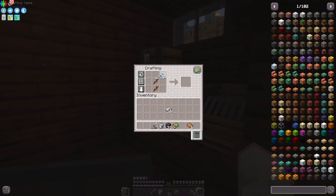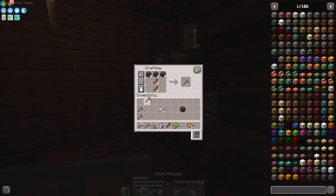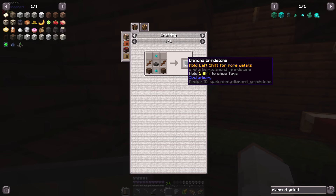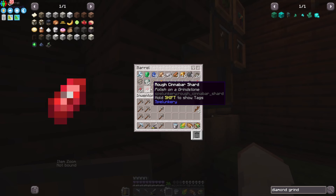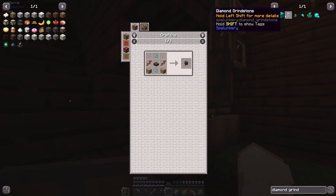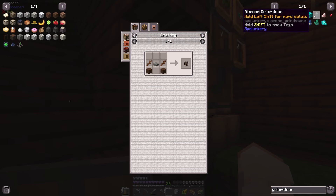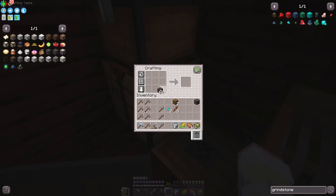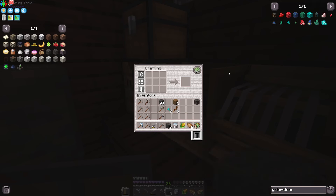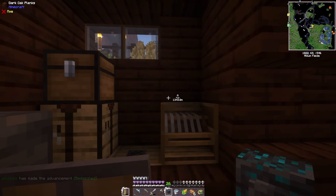I'm gonna go ahead and make more tools because we need to go mining more, and I'm also gonna make myself a diamond pickaxe — our first diamond pickaxe! It looks like we can actually polish our ores in a grindstone. It seems a little easy to craft — I think we could just do it with a regular grindstone. But apparently for the diamond grindstone it needs polished cobble deepslate, which is actually a nice block.